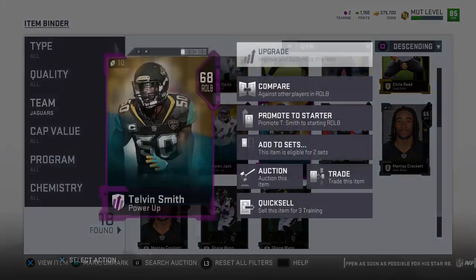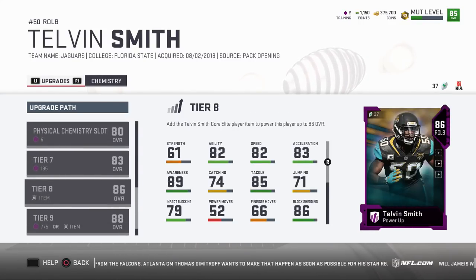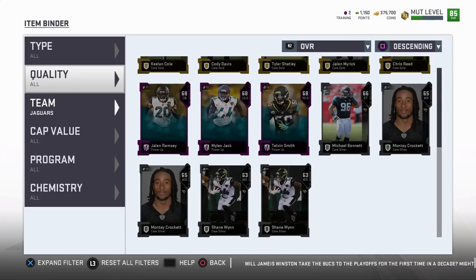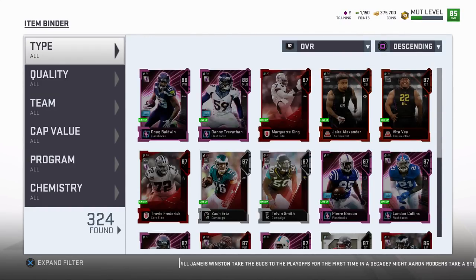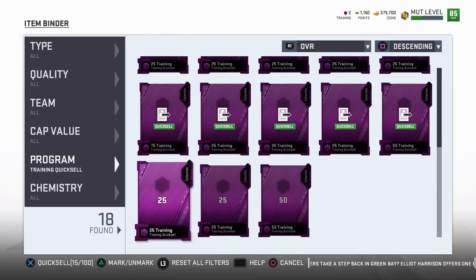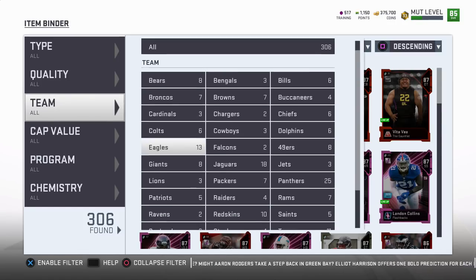We got Telvin Smith right here, and we also have a 68 sitting down here. I would have to upgrade this card all the way to an 83, and then go buy his 85, but what the Power Up Pass does is take the place of that 85 so you can power him up. I'll go ahead and quick sell my training points — I've been holding on to see exactly how many you get from the level up and solos. I quick sold all that for 515, and let's go back to the 68 overall Telvin Smith of the Jacksonville Jaguars.